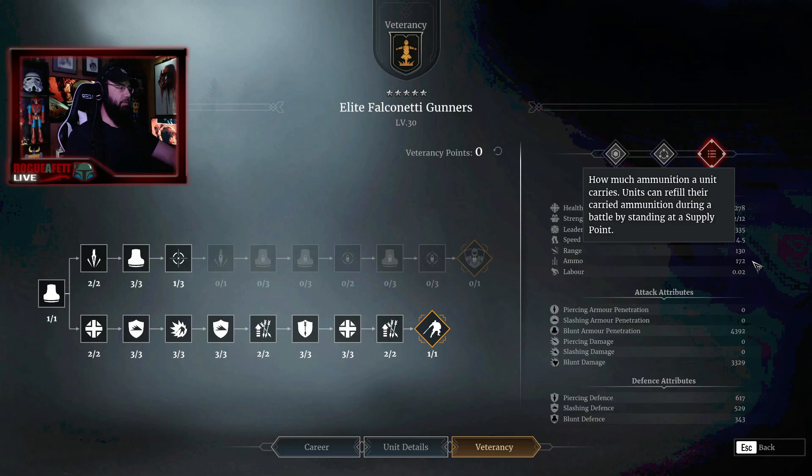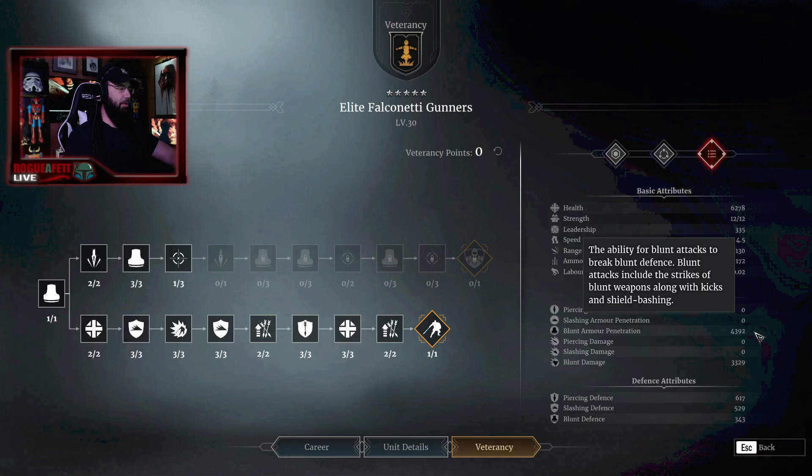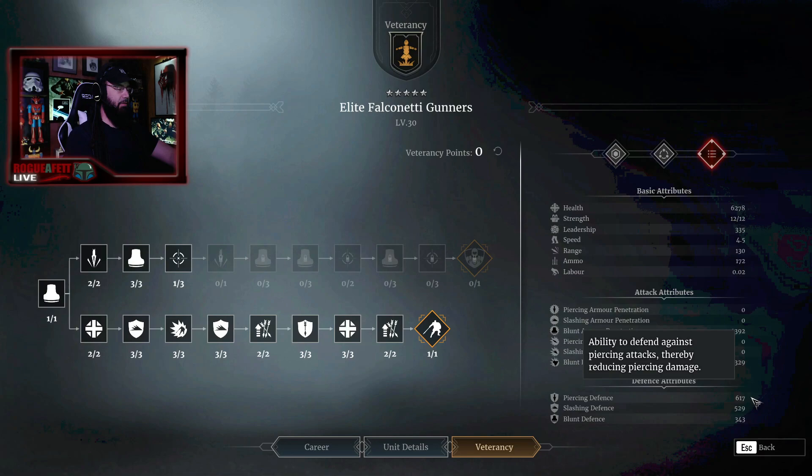Range is 130, ammo is 172. You don't want to bring these guys on labor — I'll just tell you that right now. Their blunt armor penetration is 4,392 — that is insane. Blunt damage is 3,329. Piercing defense is 617, which is not too shabby — that'll help them live longer. And if they live longer they're going to do more damage and kill more things.